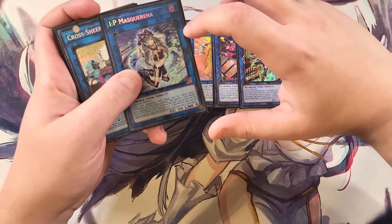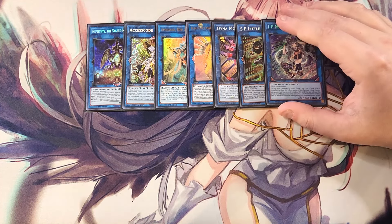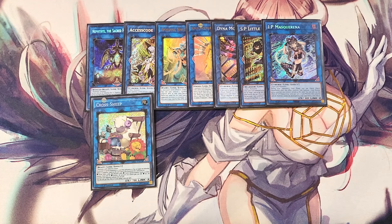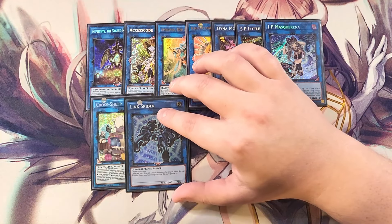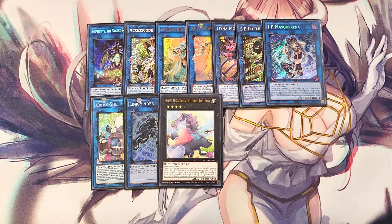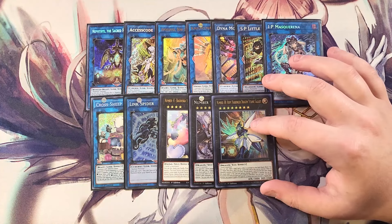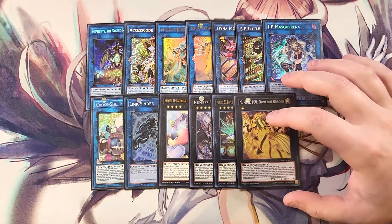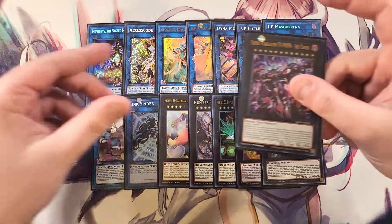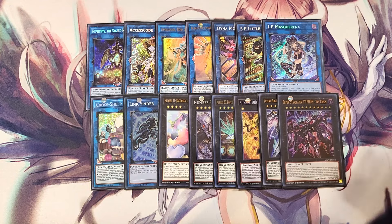We play IP Masquerena so we can make SP Little Knight, Unicorn, or Apollousa during the opponent's turn. One copy of Cross-Sheep because we ritual summon — draw two discard two to dig into the deck. Link Spider since we generate tokens. Baguska in case we need to slow down the game. Number 97 to make Number 38 for spell negation or Number 100 as a 9000 ATK monster. Double Azuz to board wipe, and finally Typhoon.